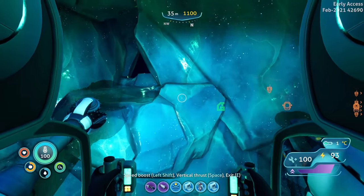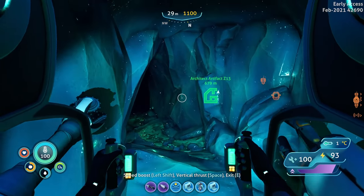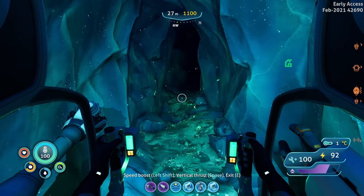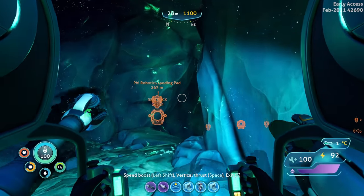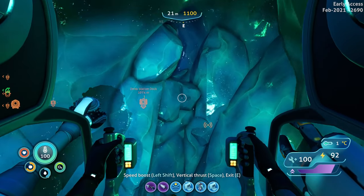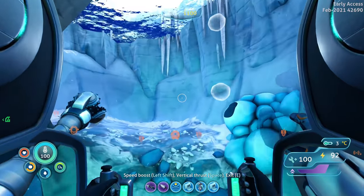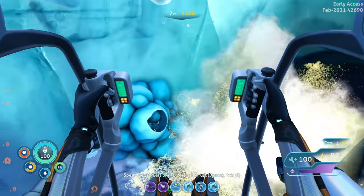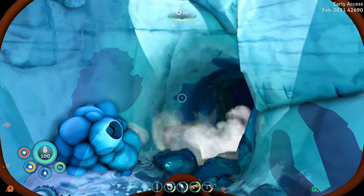I think we just need to swim this one. Do we go drop the prawn suit back up there? Yeah, we'll drop the prawn suit off up top and then we'll just swim this, because I think that's where it takes us. Oh, there's a little oxygen bubble making deal — super cool. We'll leave the prawn suit here because it's safe there.